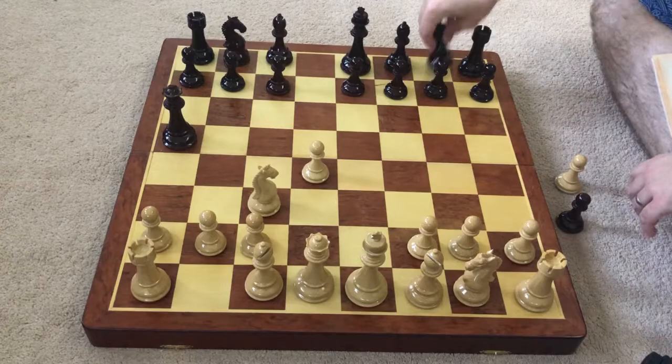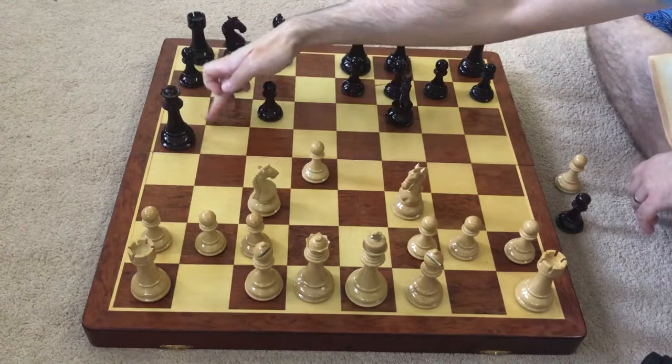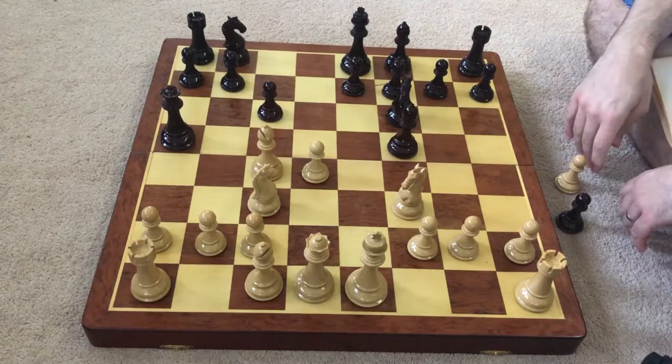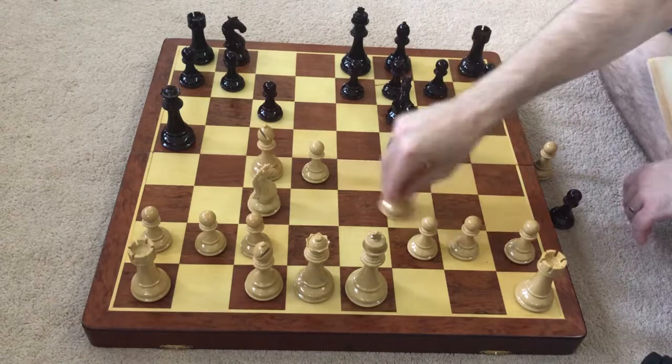So after d4 we see knight f6, just controlling these two squares. White also responds with knight f3, and now we see c6. The idea behind c6 is just to get some extra control over the d5 square, but also open up this diagonal for the queen to fall back to if it needs it. White continues with bishop c4, adding a lot of pressure on this f7 pawn. And black responds in kind, actually develops his own bishop on f5, and this is really the idea behind the Scandinavian Defence.